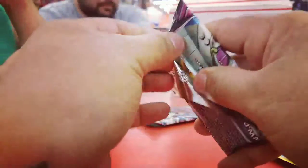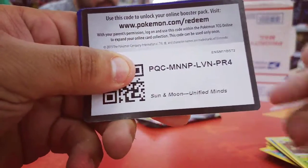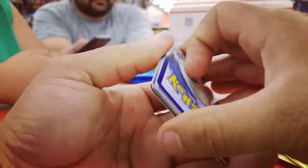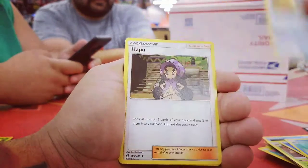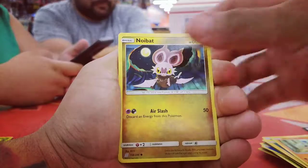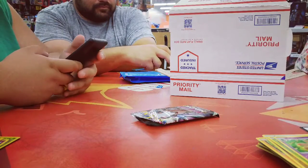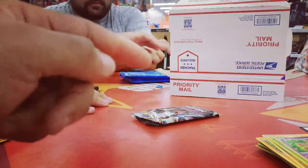Hopefully we get some nice pack magic guys — if not, it's really gonna suck, but we'll find out right now. We got some water energy, Lumineon, Normalium Z, Snorunt, Tynamo, Meditite, Noibat, Swablu, Steelix, and Bewear — non-holo rare for the fourth pack. All right, so let's go ahead and jump straight to the PSAs — we're gonna open them both at the same time, let's go.